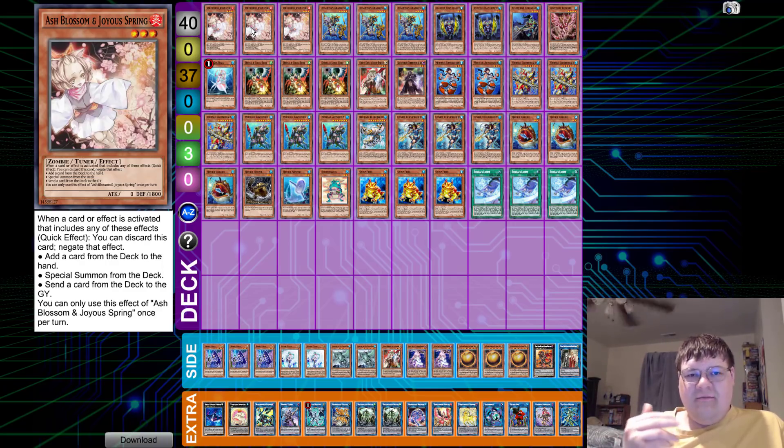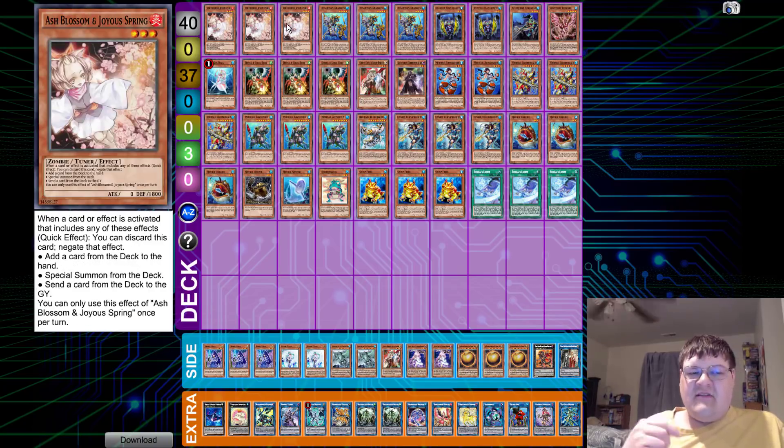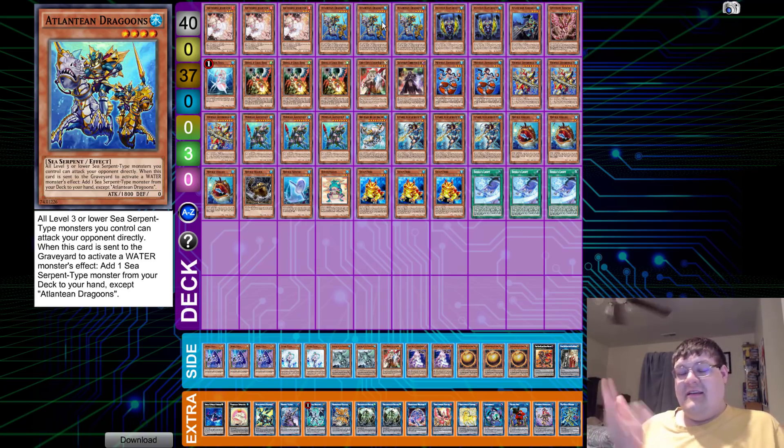We have three Ash Blossoms — you have to play some sort of hand traps. He's got Veilers in the side deck. You can't play Impermanence in this because you'll be specifically clashing with Sekka's Light, so you definitely have to start with three Ash Blossoms. Triple Dragoons: if you're playing Water and you're not playing three of this... This is Rhoda on crack, literally for the whole deck — searches for any Sea Serpent-type monster unrestricted. You have to play it.